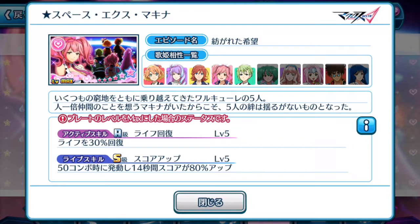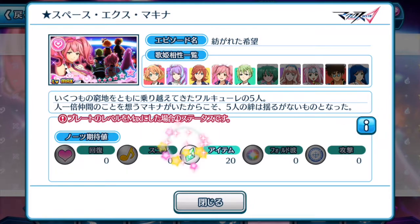The best part about this plate is its life skill. Since Makina and Reina are both support divas, her life skill at the 50-combo mark increases your score by 80% for 14 seconds — pretty similar to Reina's. But what makes Makina special is she gives you an item note at 20 value, which is on par with Kaname's Blau Bloom episode plate. So if you're wondering whether to invest in Reina or Makina, I'd say totally toss your money into Makina's episode plate.